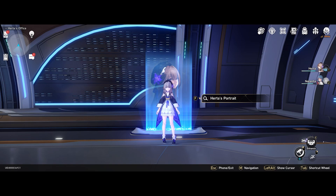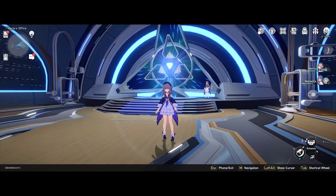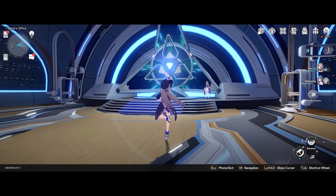It was really nice of Hoyoverse to give us a popular character — Herta — for free. If you clear the Simulated Universe you can get her, and today we're going to talk about how to build this amazing, adorable character, known for her Guru Guru follow-up attack and her Japanese VA. So let's go ahead and talk about her kit and what she actually does.